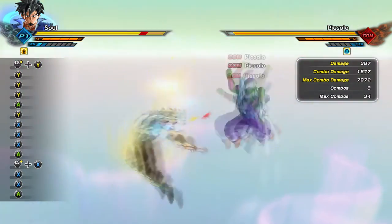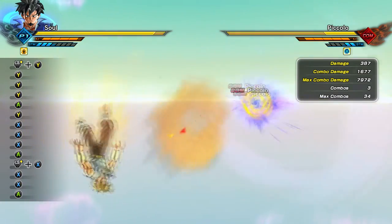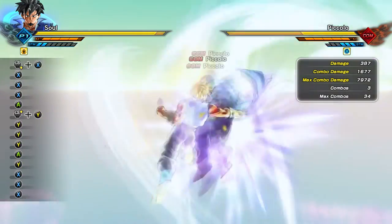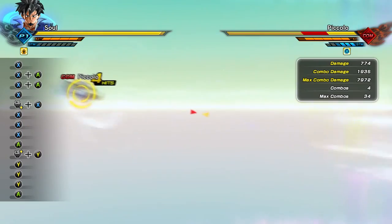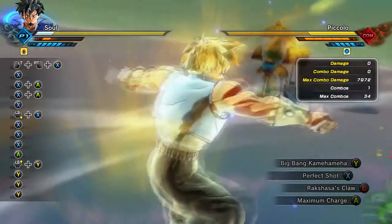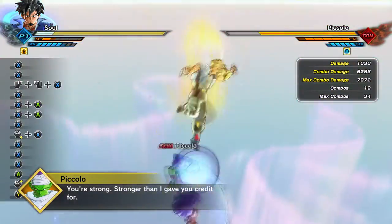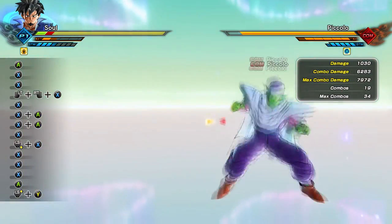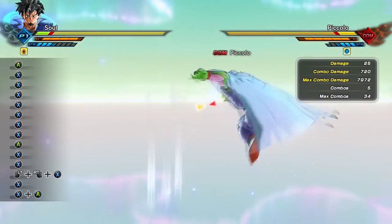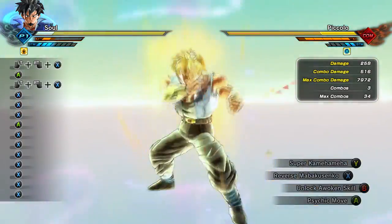The last tip is to pay attention to your opponent. In Xenoverse 2 there are different races, and some people use the preset characters rather than custom ones. With certain characters you need to understand their attack timing so you can perfect guard against them. The best way to do that is to go into training and learn how each character fights — it's really that simple.